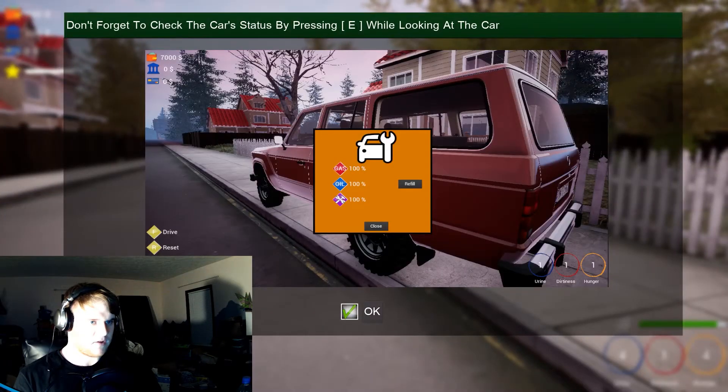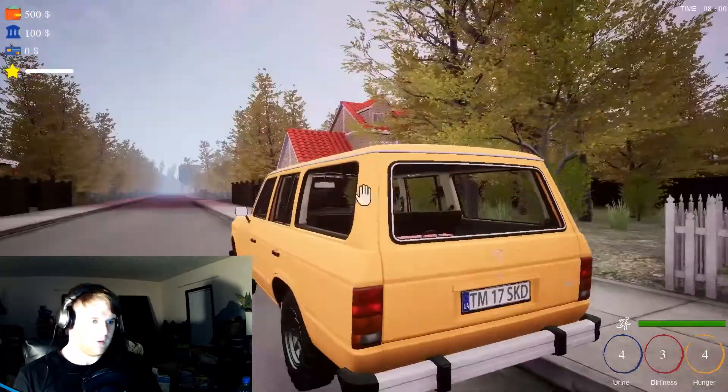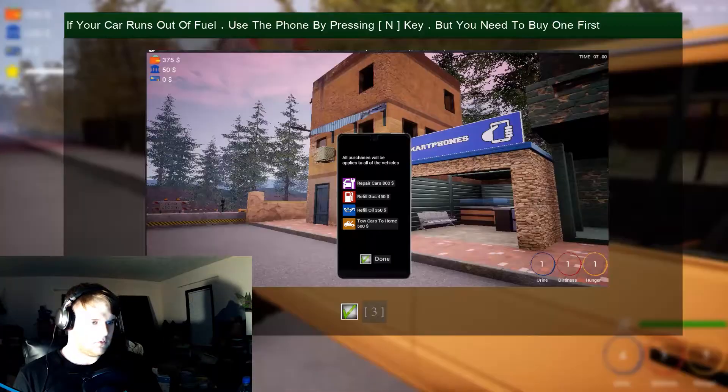Don't forget to check the car status by pressing E while looking at the car. Dude, this is like real life simulator — what the heck! Drive. If your car runs out of fuel, use the phone by pressing the End key, but you need to buy one first.